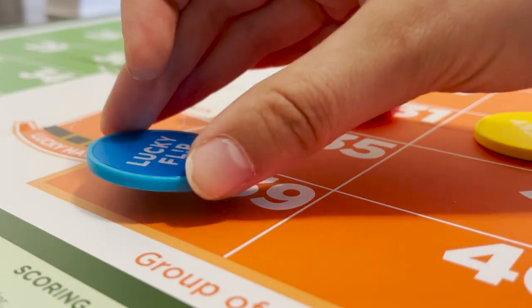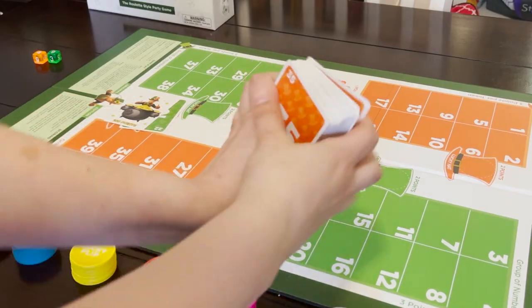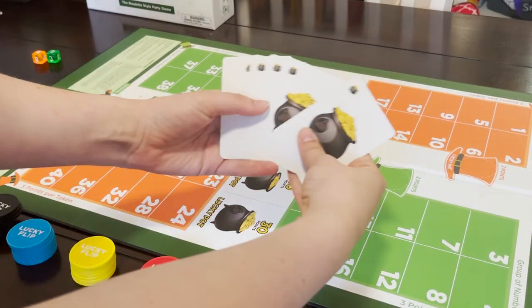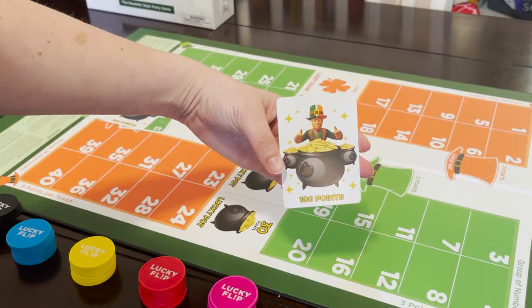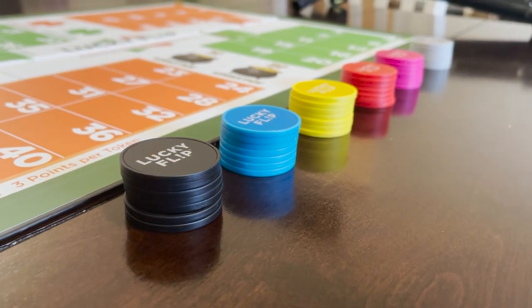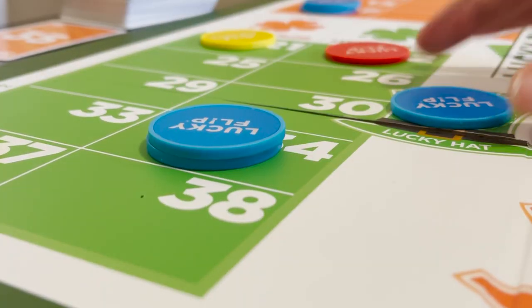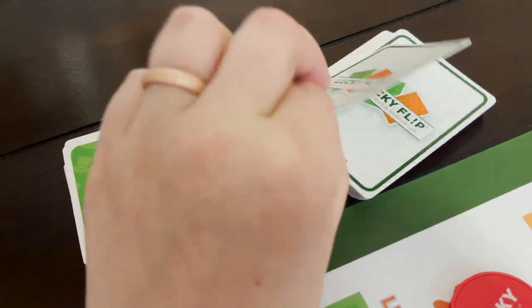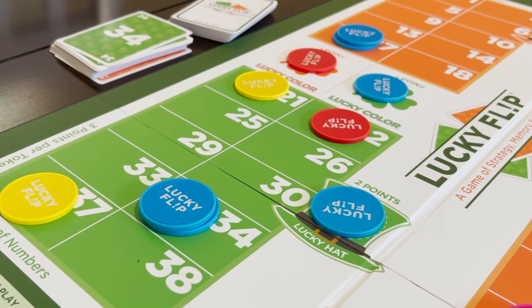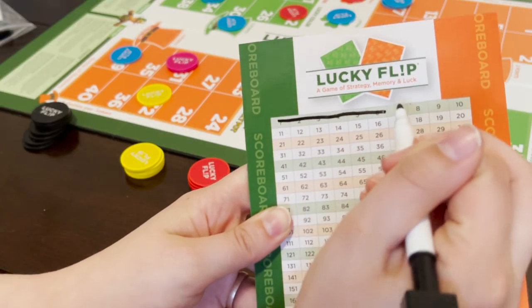In Lucky Flip, players place bets on which cards will be revealed next in a deck of 40 unique numbers, 10 Lucky Pots, and 3 Lucky Flip cards. This is a game of luck, but also strategy. Use odds to your favor as you place your seven colored chips on exact numbers, lucky hats, or lucky colors. Guessing the correct number, hat, or color gives you three, two, or one points based on how much you narrowed it down.